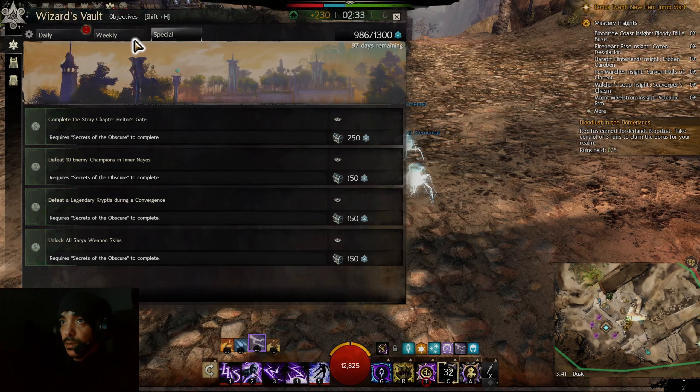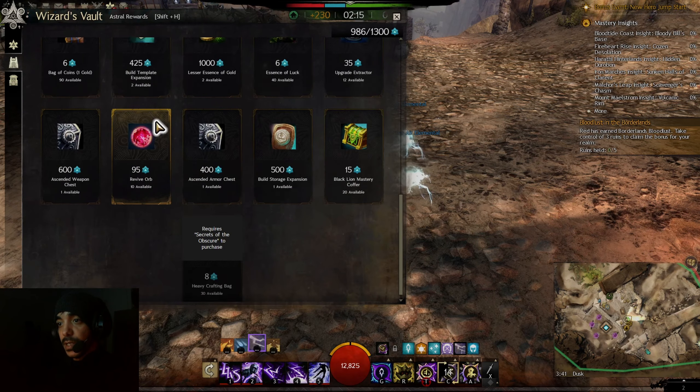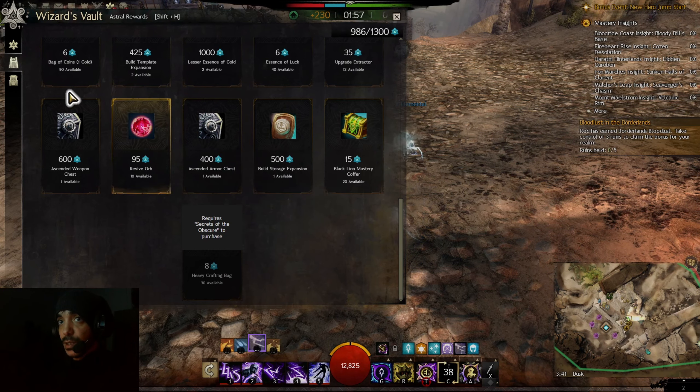I got ascended armor boxes from the previous Wizard's Vault season, and now with the new season I have the ability to craft or take three new armor boxes — meaning I'm fully geared in ascended just from doing weeklies and dailies. I can also buy the ascended weapon chest here.